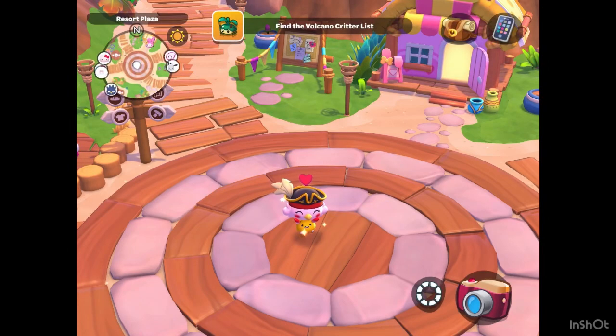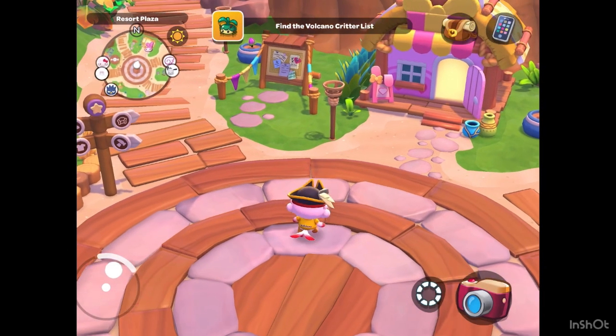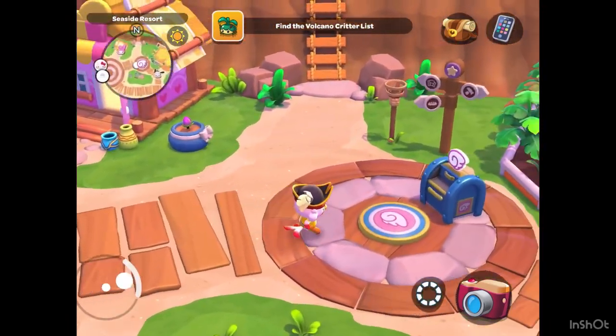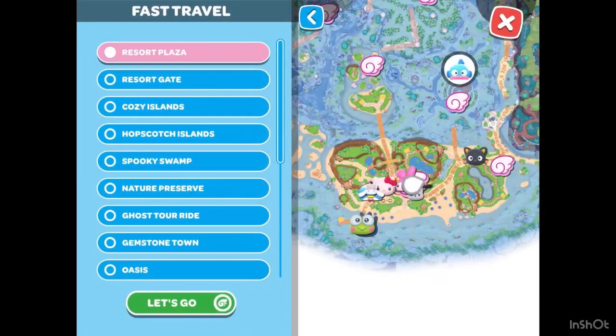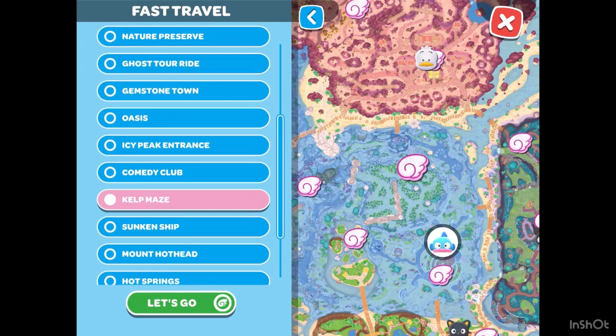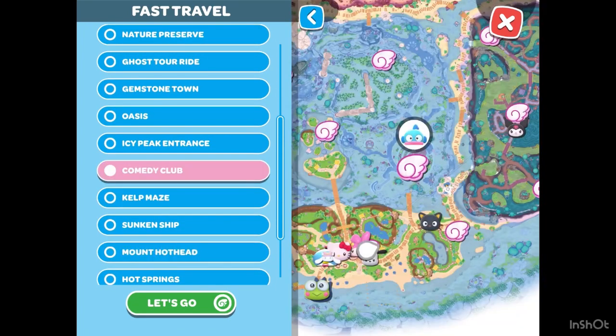Hello everybody! This video is going to show you how to find the mermaid outfit underwater. The first location you're going to go to is the comedy club — that'll take you straight to the proximity of where the outfit is.